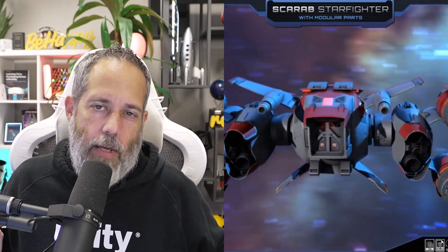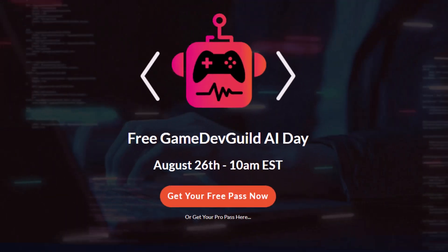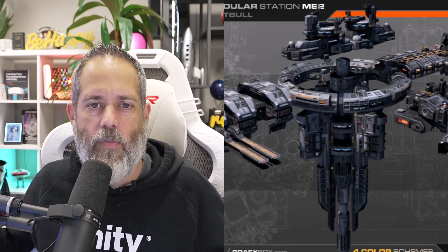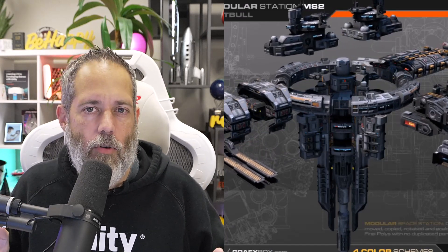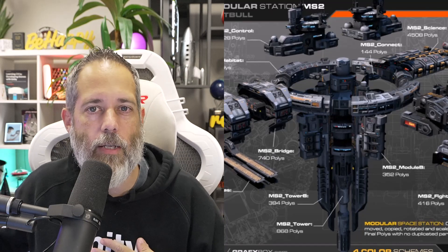Speaking of free things, I also need to mention that next Saturday I'm hosting AI Game Dev Day, which is completely free. You can grab a ticket down below if you're into game dev at all and want to see what's going on with AI, how it's going to change things, and what you can use right now. It's a bunch of actionable talks about what you can use in AI right now, and a little bit about the future of what Unity is doing there too.